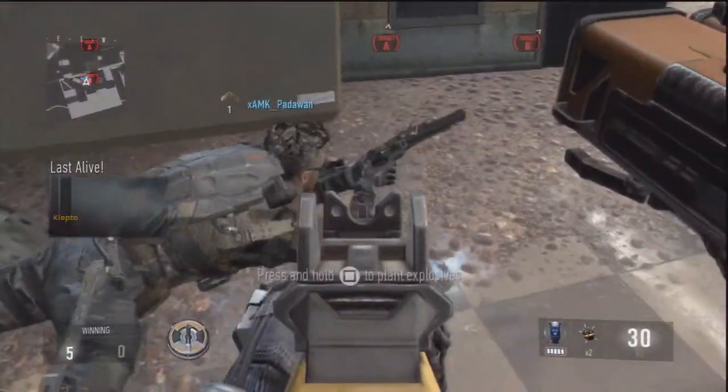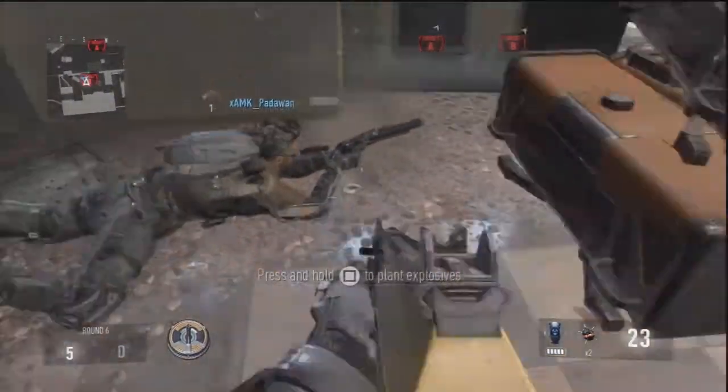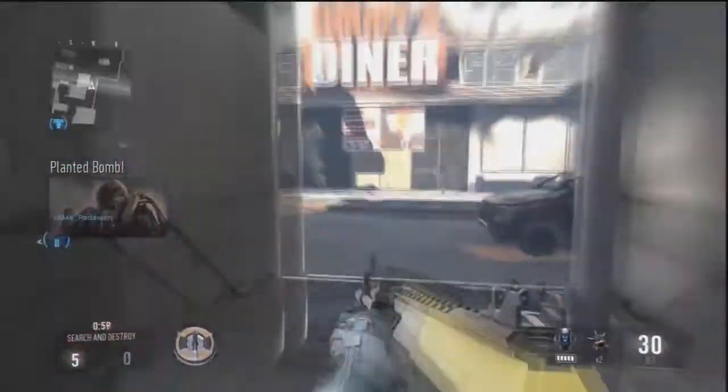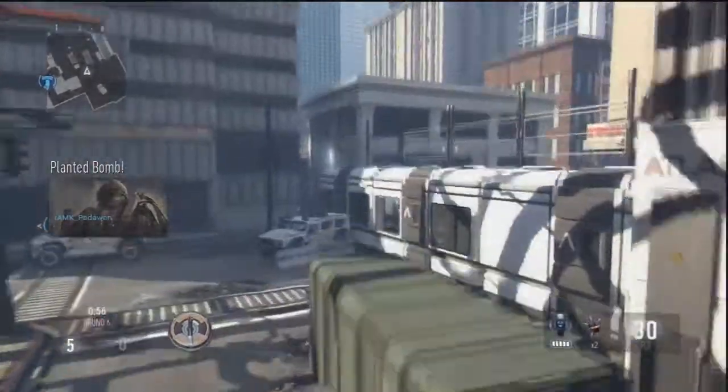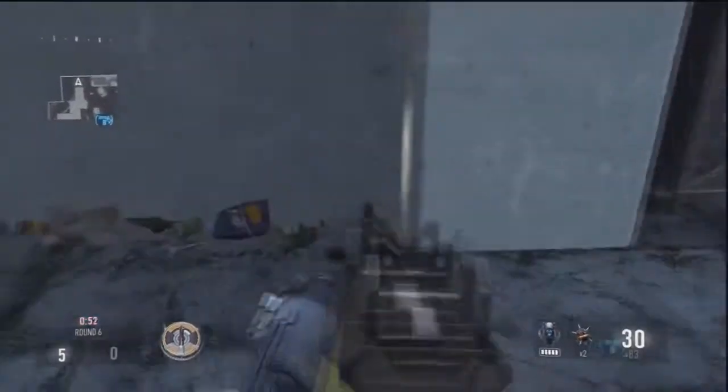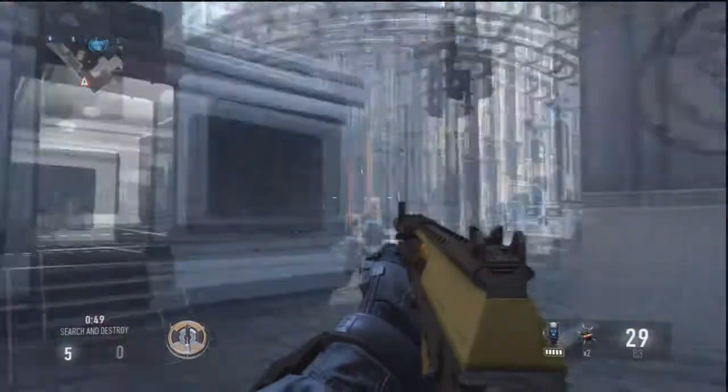Hey guys, epicator26 here bringing you the Detroit Spike Drone bomb defense tutorial. For the first spot, you're going to want to plant on the inside B-bomb, as far back as you can on that corner. Once you've got that done, make sure you have an assault rifle and the spike drones, and you want to run back into this corner.